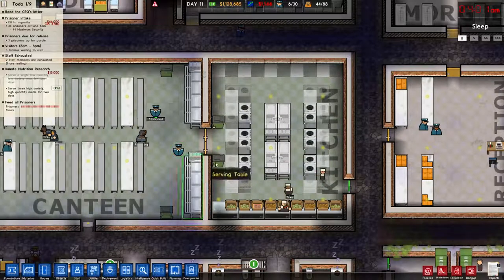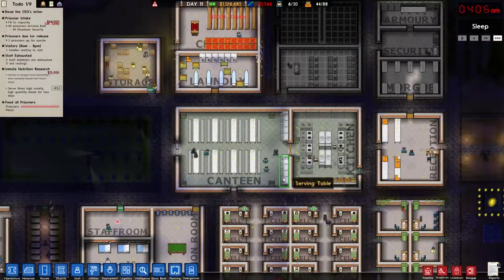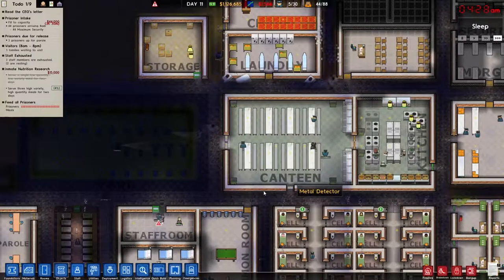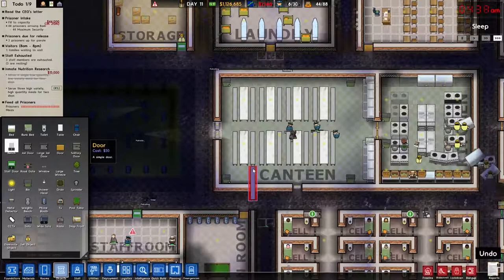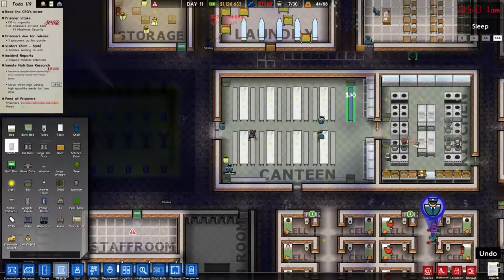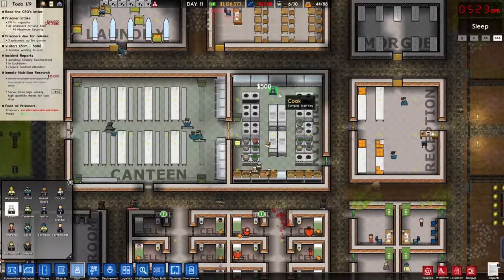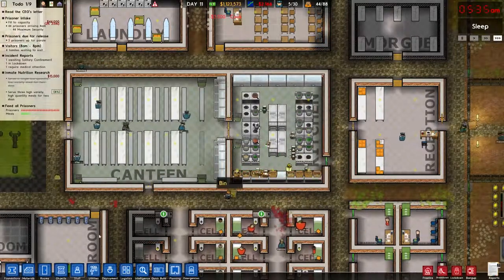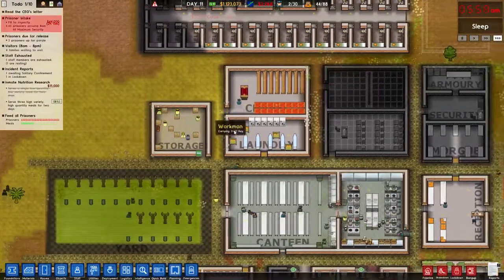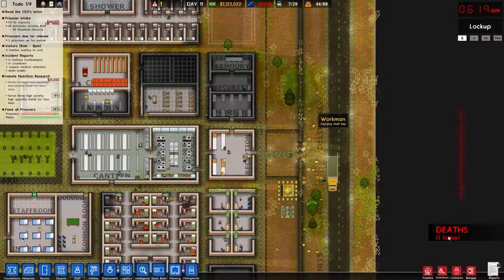We're just going to have to try this out. Unfortunately I can't stagger the meal times because they're all the same prison type. I could always expand this out. You don't really need specific tables — just benches, so let's add a couple more seating areas. I'll throw in a couple more cooks as well just to get this thing up there. We're hemorrhaging money right now but that's all right — we're about to get 44 max security prisoners bringing in 44,000.